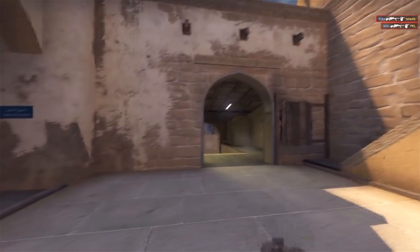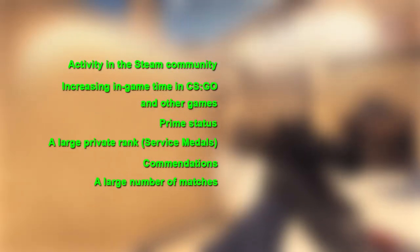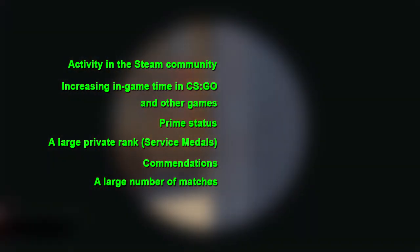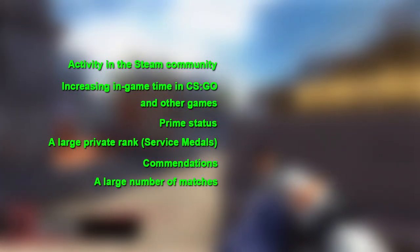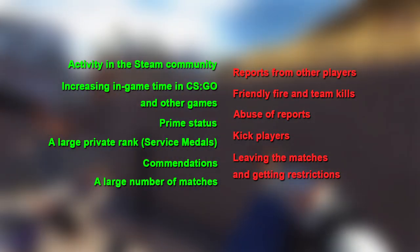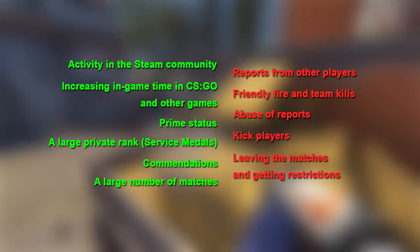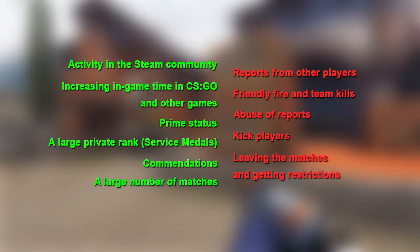Write a description of your experience and your Steam ID in the email. To summarize: what boosts your trust factor? Activity in the Steam community, increasing in-game time in CSGO and other games, prime status, a large private rank, commendations, and a large number of matches played. What lowers your trust factor? Reports from your enemies and teammates, friendly fire and team kills, abusive reports, kicking players, and leaving the game or getting restrictions.